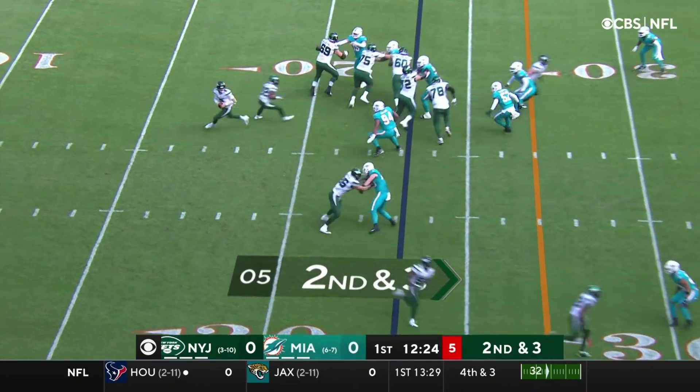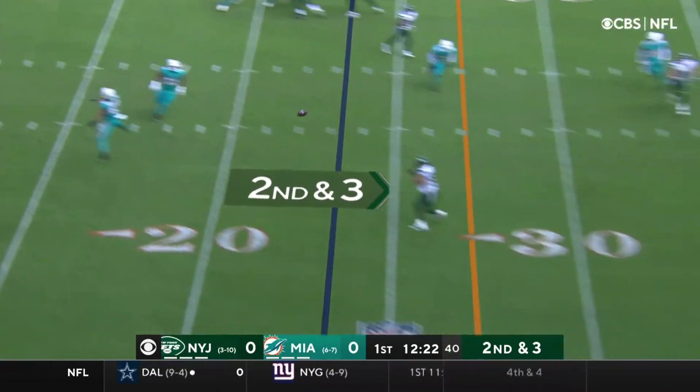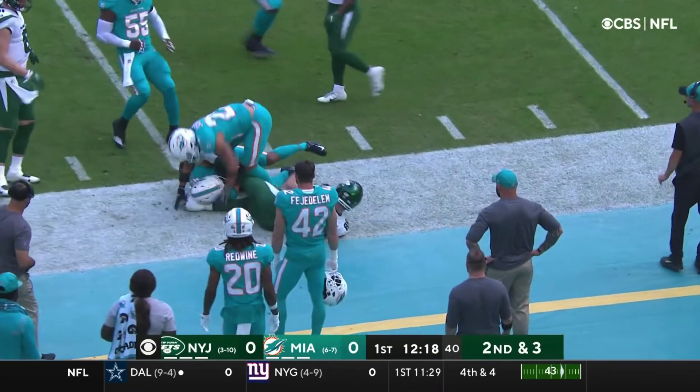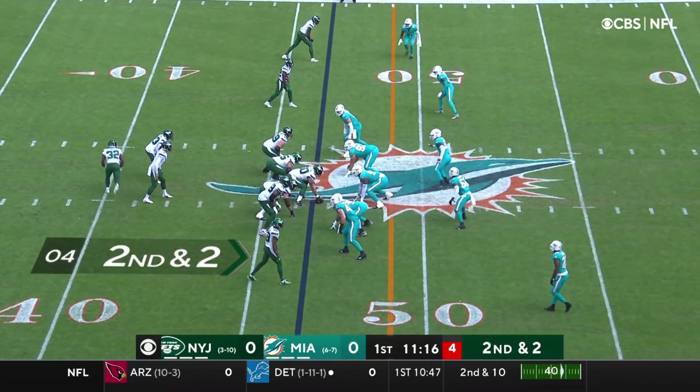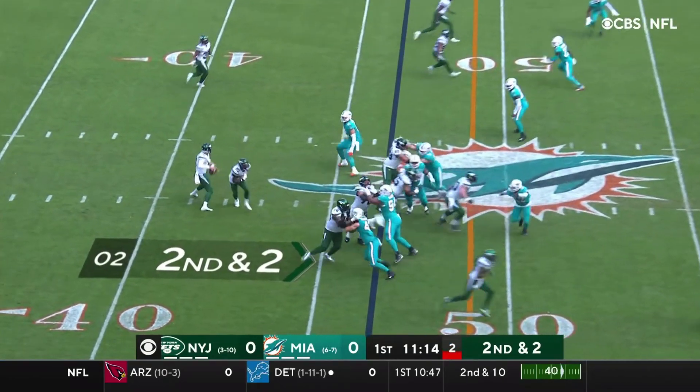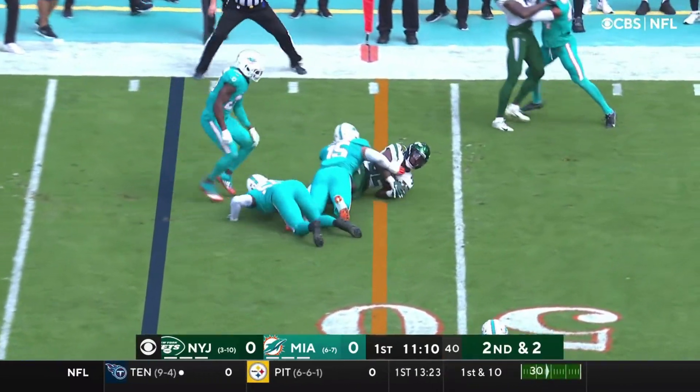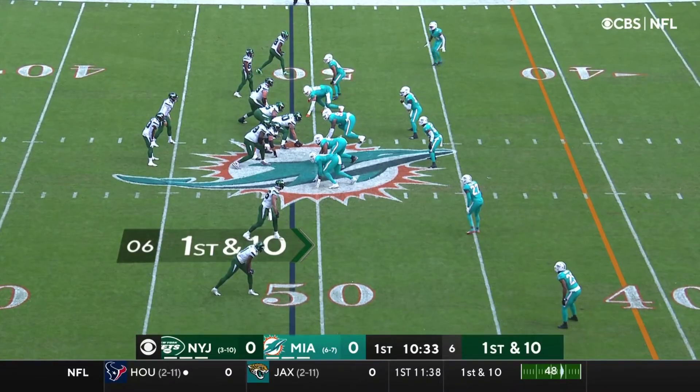Second and three, Wilson on the rollout. The completion across the 30, across the 35 and out of bounds. Wilson to the outside, Carter on the receiving end, reaching — and it looks like even Wilson picks up a first down.